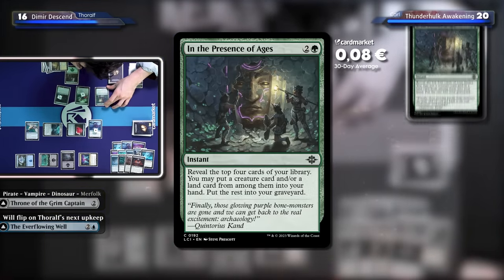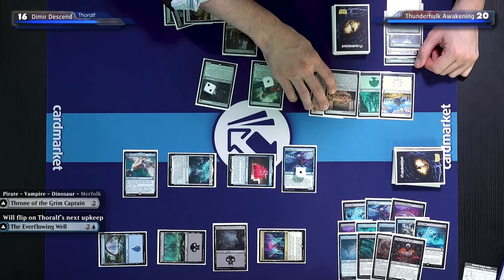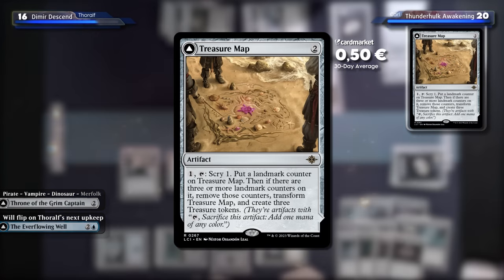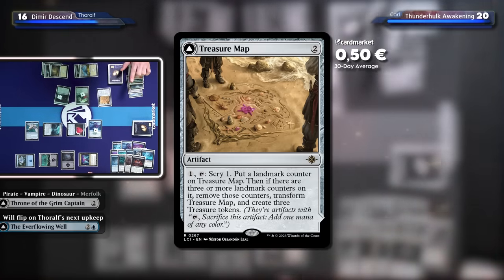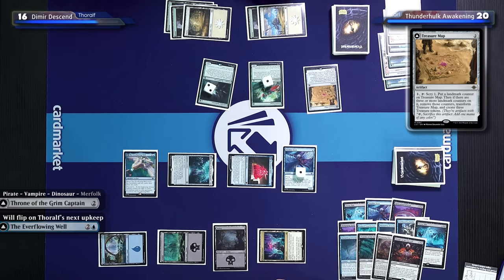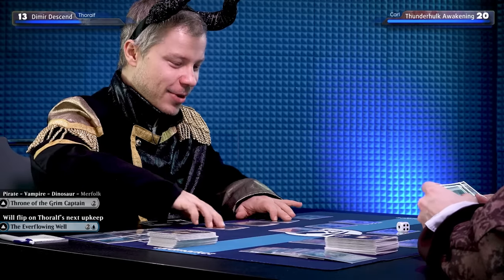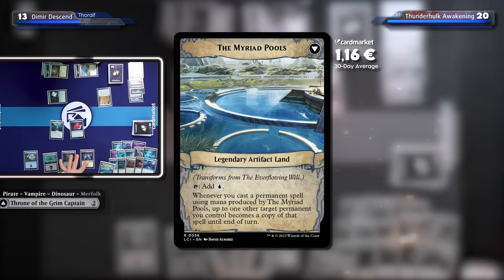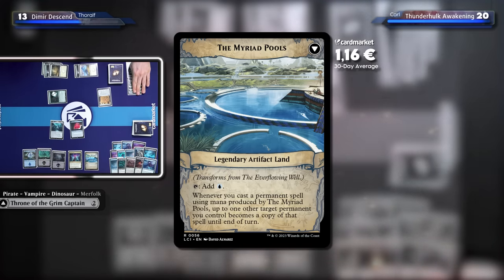I'm going to dig for my win con. I'll play In the Presence of Ages — reveal the top four cards of my library, put a creature card and/or a land card into my hand, the rest into my graveyard. I didn't hit a creature, so I'll just take this land. I'll play a land and a Treasure Map — an artifact classic. Pay one, tap it, scry one, put a landmark counter on Treasure Map. Once you have three or more, flip it: it becomes a land, create three treasure tokens, tap and sacrifice a treasure to draw a card. I'll smash for five. We trade and you take three — thirteen. In my upkeep, the Everflowing Well transforms.